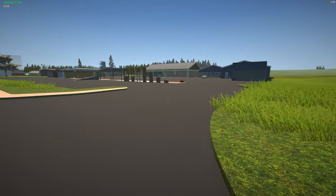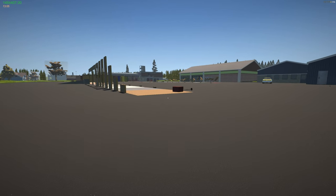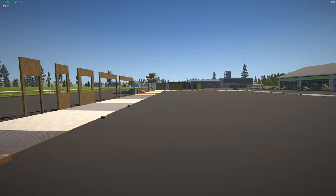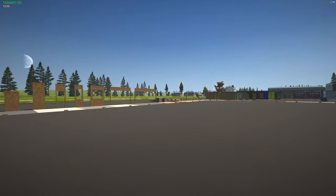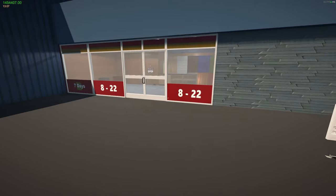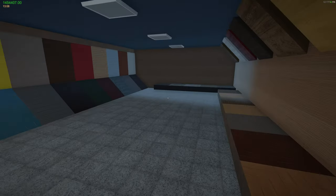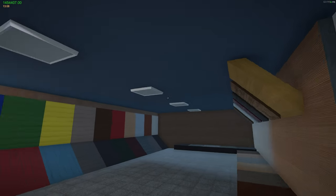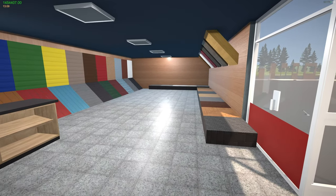Hello and welcome back to my garage for another update — this one is called the Building Update. We're going to dive right into it. As you've seen, we were coming into town and we're going to have this building over here on the right-hand side. It's going to be pretty dark, but you can build lights in here like I did and turn them on.